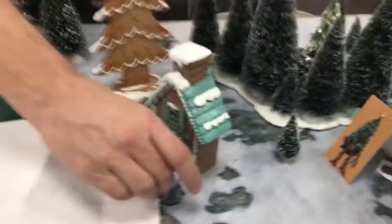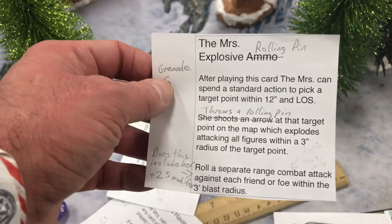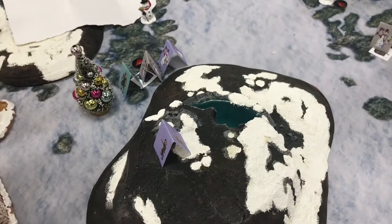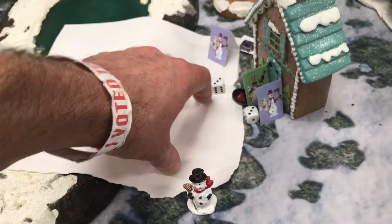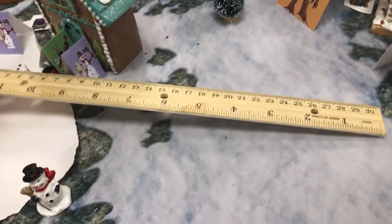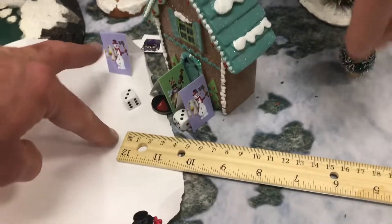Now it's time to return some fire. We also have some explosive ammo — it works the same way as the Easter Bunny's. Picking a target point to try to get all three enemy figures. Checking the range — it needs to be within 12 inches and the blast radius is three inches.